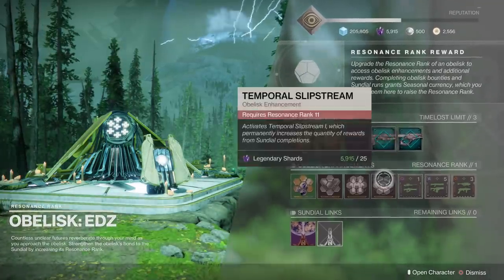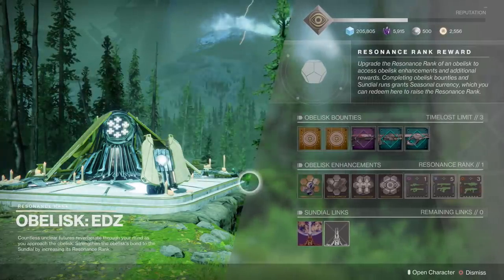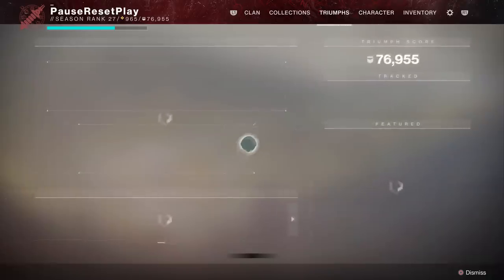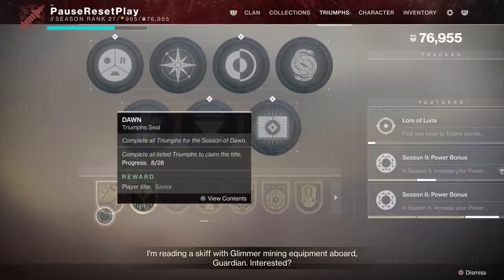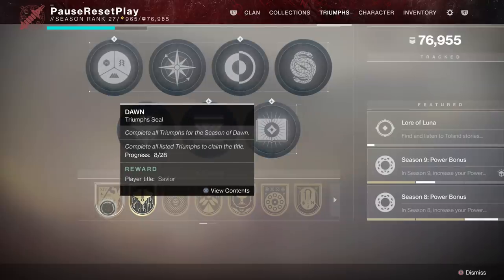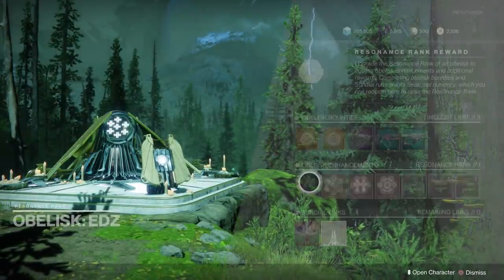At the end of the season, that will be enough to get you all the enhancements. It'll also be enough to get you some of the triumph progress that you need in order to get the Savior title. So if there's one takeaway — every Tuesday, grab all those weekly bounties, get those done. That's going to help you out for the Savior title and give you enough to get all the enhancements at any given location.